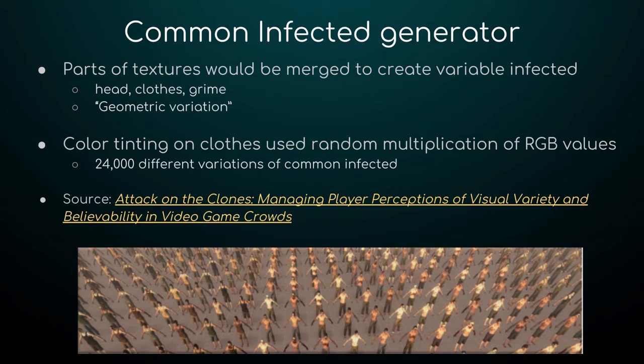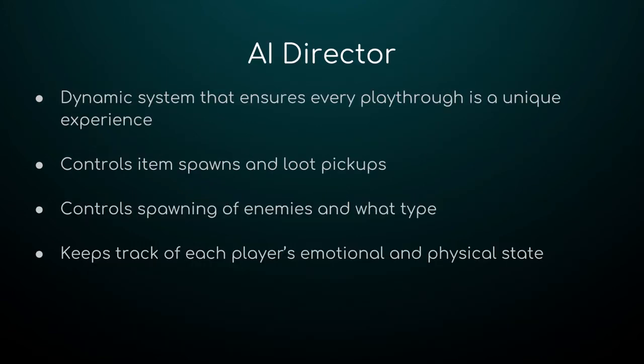All of this combines to create over 24,000 different variations of the common infected. You should not see two common infected who look exactly the same in a single playthrough of a map. And now let's get on to the AI Director — the really, really famous one.